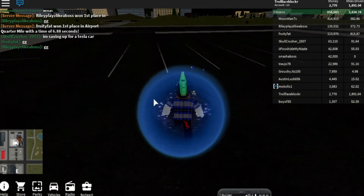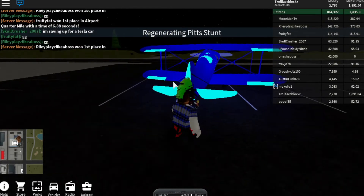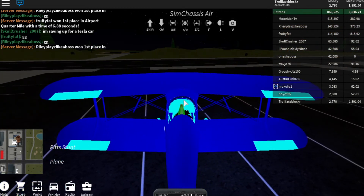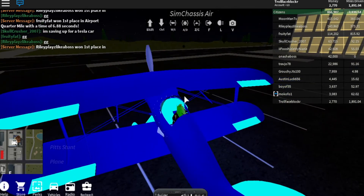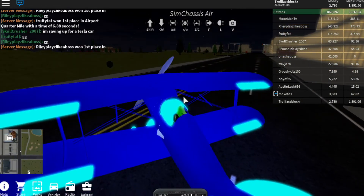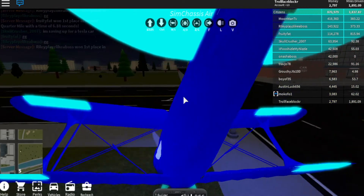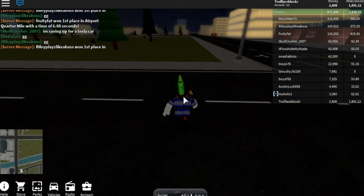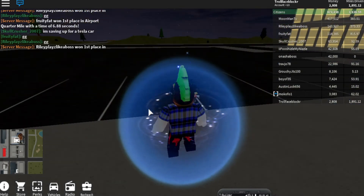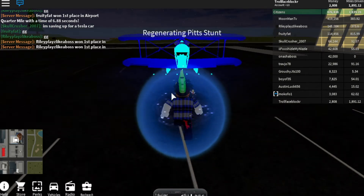I can't even get off the ground — this is sad. A and D turns it, control makes you go down, shift makes you go up. I'm pretty sure it's C. No — F, run, run! I don't know if you can even escape a plane crash. I'm pretty sure you can't. If you can, tell me in the comments below, because apparently I can't. Unless I get out too slow or something.